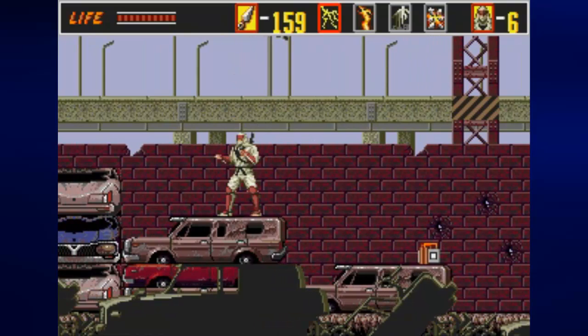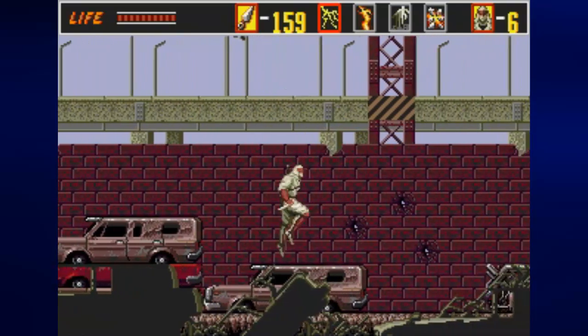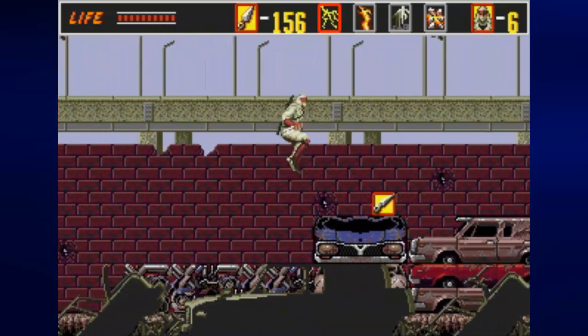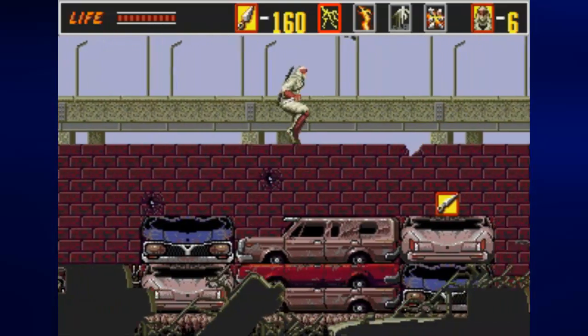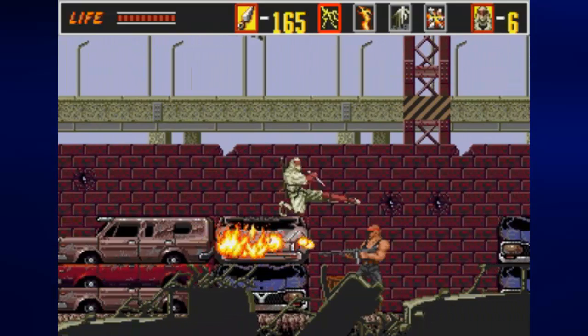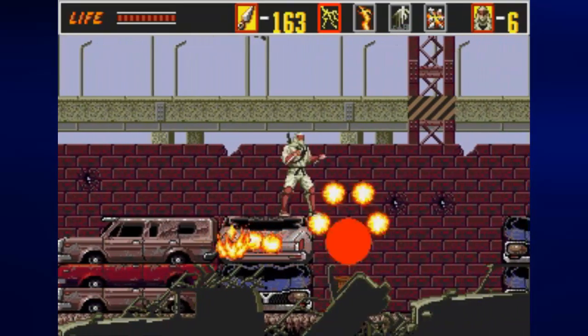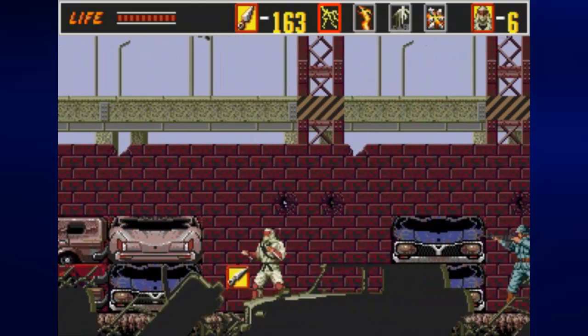Duck down on the beginning of the roof of that car down there, where the second bomb is, and shoot forward to get rid of another soldier. From there you got another soldier, some more pickups, and thankfully by ducking down when this guy is close to the cars, we can just kick him to death.